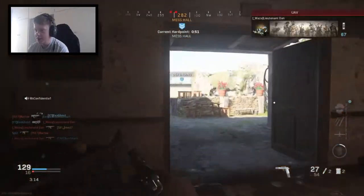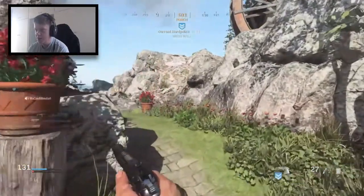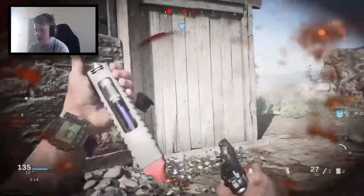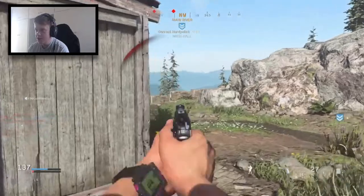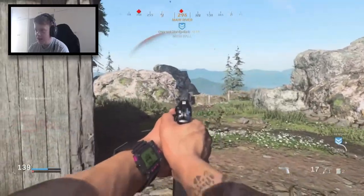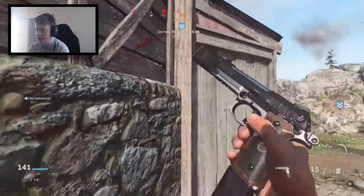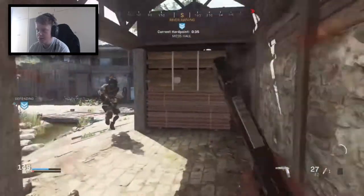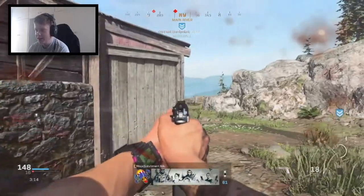There's a kid talking as well — I need to actually mute him. He's been talking all game. Super annoying. If you don't use stim in this game, what are you doing? It helps out so much. See if I can see for this guy — see if he's pushing close. Oh, turned around right at the right time.